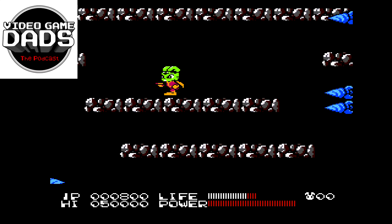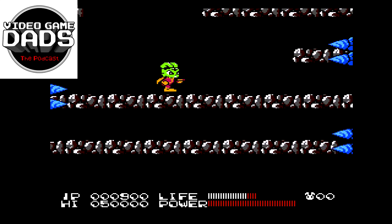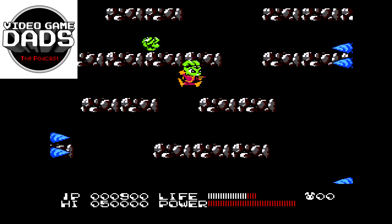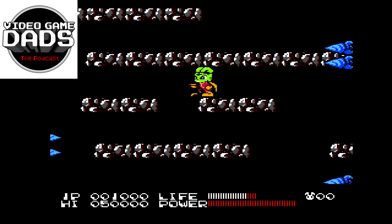If you touch the spikes at the sides, you're dead. There's something about NES games — it was always just an understood thing that if there are spikes in any game, it's a one-hit death. It doesn't matter if you have a health bar.